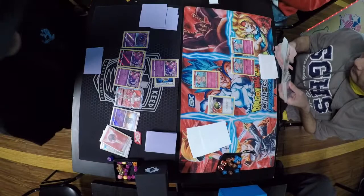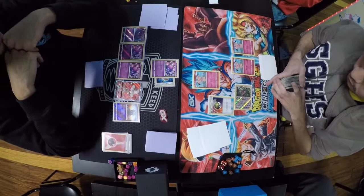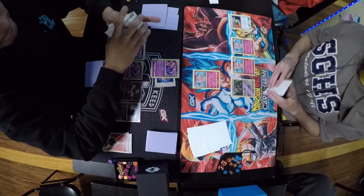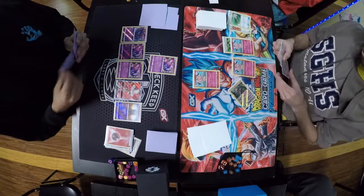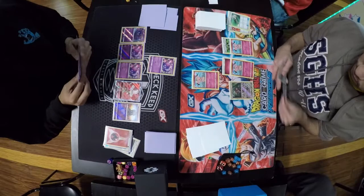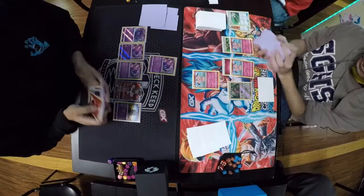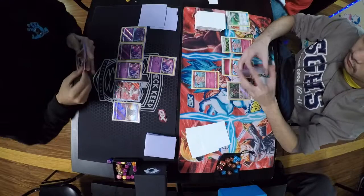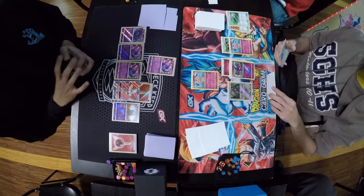We see a Nest Ball from Jackie, probably going for Oranguru — there it is. It's very important in this matchup that you take care of the Oranguru and Slugma as soon as you can, and deal with the Ditto if you can, because Ditto just gives your opponent so much versatility. We do see bodybuilding dumbbells from Jackie and an energy on Snubbull on the bench, which infers that he has a Guzma, so he'll probably be getting a knockout next turn. Manuel plays Cynthia to shuffle and draw 6, then energy on Becephalop, and passes — that is not looking good for Manuel.